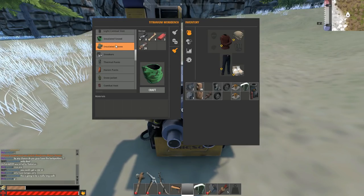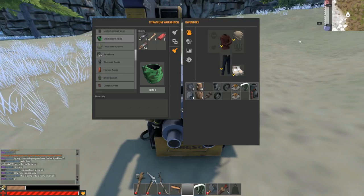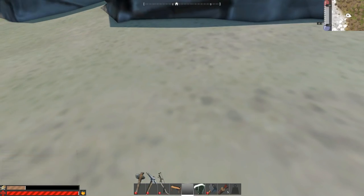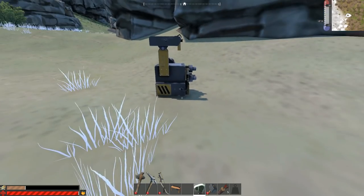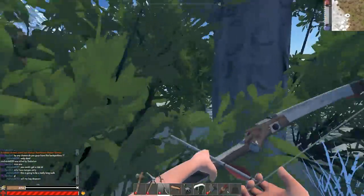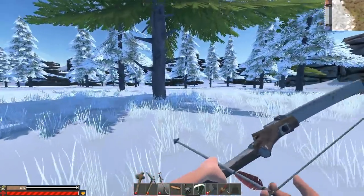At the moment we have the wool jumper, cloth beanie, and warm jeans — protected to minus 13. With the insulated snood and insulated gloves crafted, we now go to minus 21. We can now walk into the cold biome in the daytime — very important this is for daytime usage.